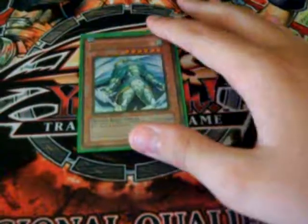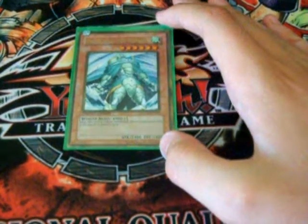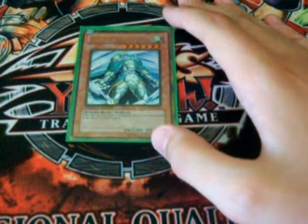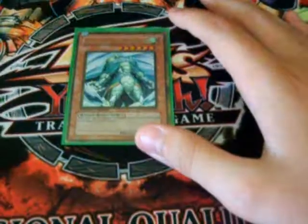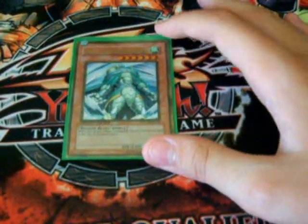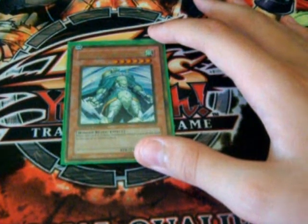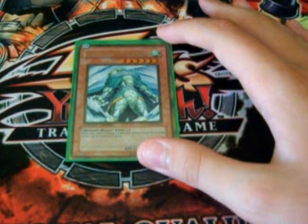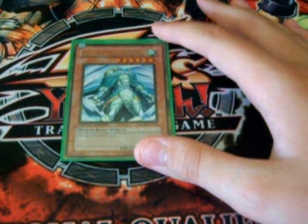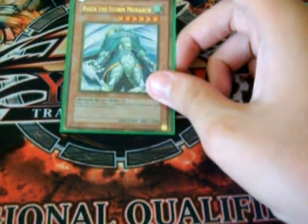I'm gonna start with Ryza today. Ryza has 6 stars, 2400 attack points and 1000 defense points. He can be used for a Synchro with a Plaguespreader or something because he has 6 stars and he's pretty good. He has the effect that if he is Tribute Summoned, you have to send one card on the field to the top of each owner's deck. So your opponent is 1 turn back if you return one of their cards to the deck, and they will draw a card they probably played last turn. Ryza is a Winged Beast type.